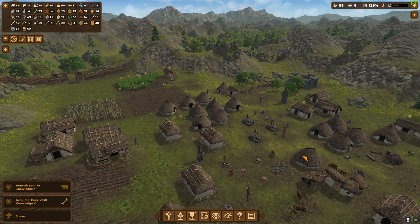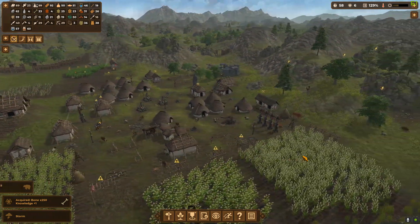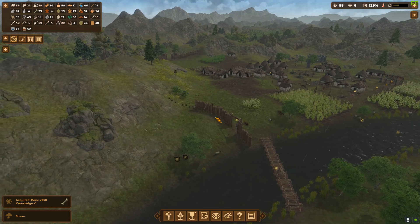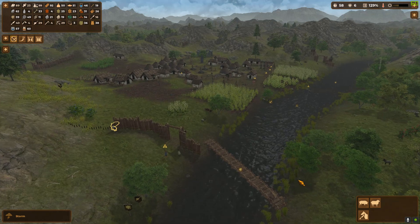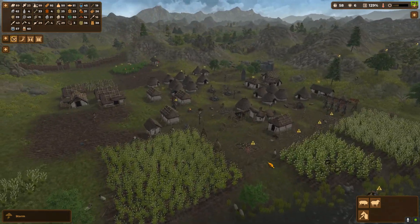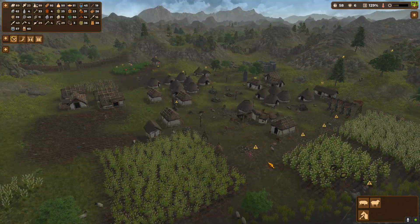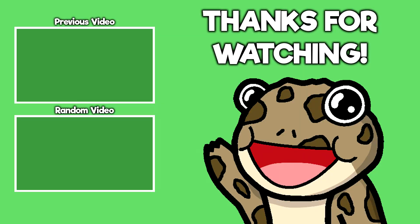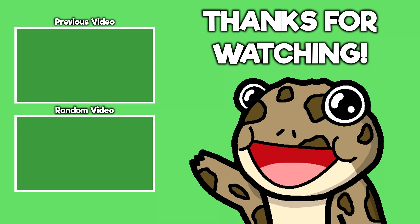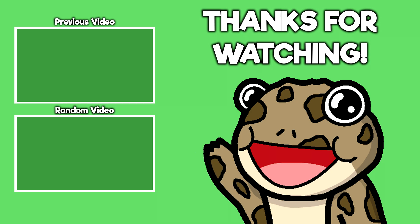With that, I'm going to end this one here. Next episode, who knows what will happen—we'll probably get attacked by super raiders and everyone will die. They're going to spawn right here and just walk across this bridge. Anyway, thank you all for watching. Leave a like and share the video if you enjoyed it, subscribe if you want to see more, and I'll see you next time.